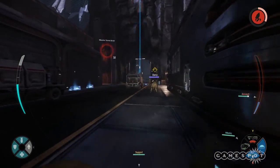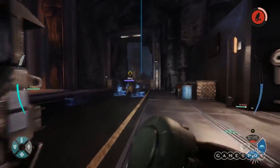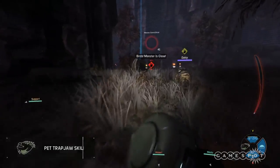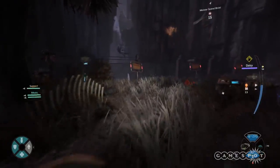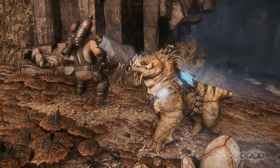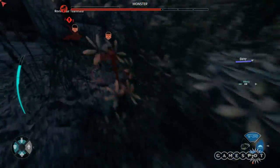Daisy doesn't run away from you — she runs towards the monster. She doesn't stray too far from Maggie, so in order to maximize her squid-sniffing ability you need to stay on her trail. Once she gets close she'll slow down and do her best pointer dog impression in the direction of the monster, so give her the attention she deserves and she'll reward you.